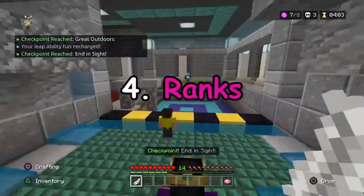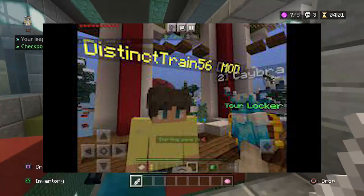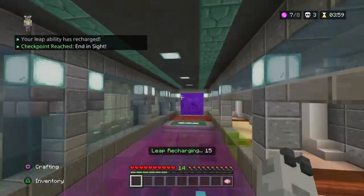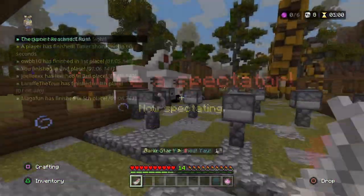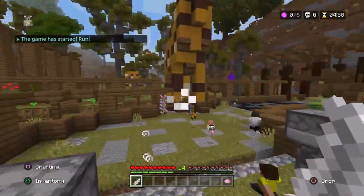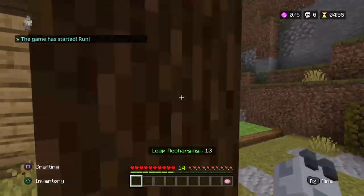Number 4: Ranks. Moderators have a special yellow rank next to their names which is really rare to acquire. It's very difficult to become a moderator and get the rank, but there might be a way which I'll mention for the final secret.